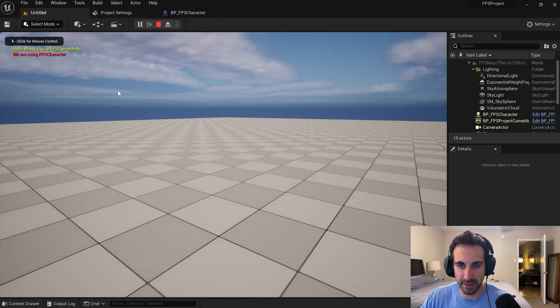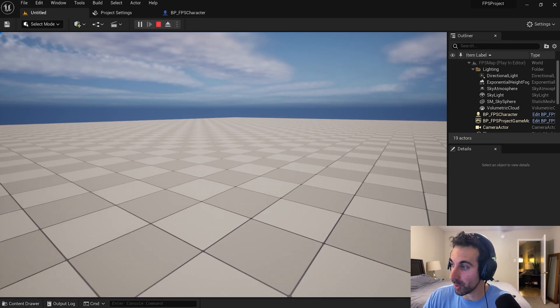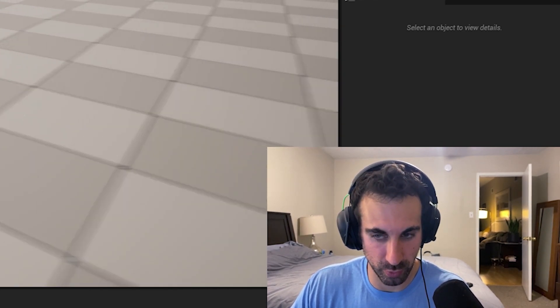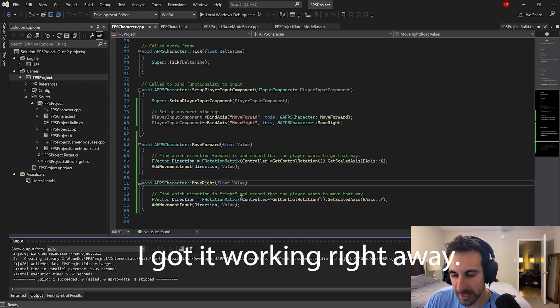Let's see if we can move. That works - we can go left and right. We can't go forward and back. Move right, float value, direction.